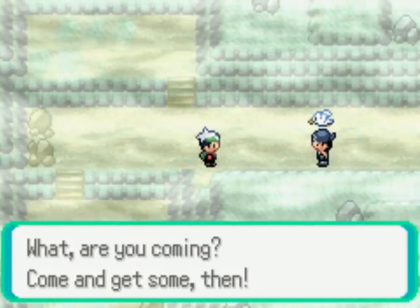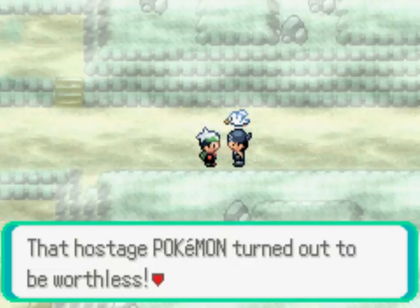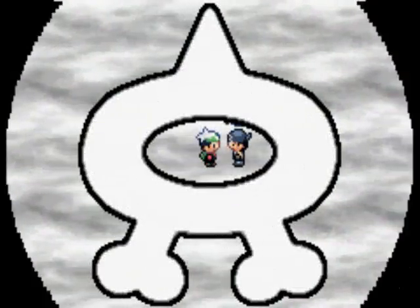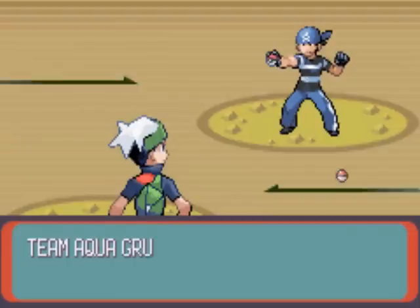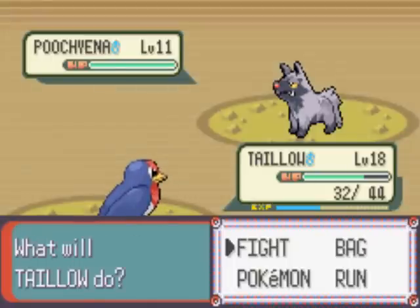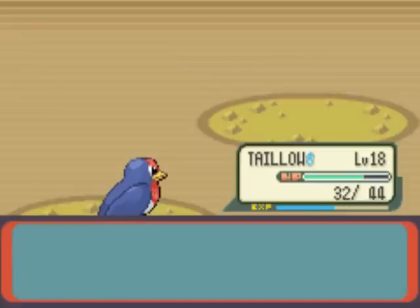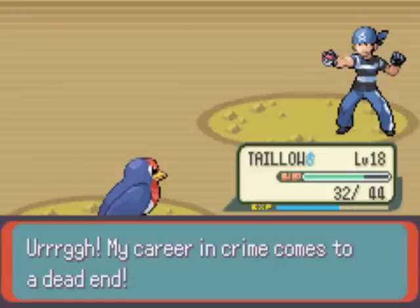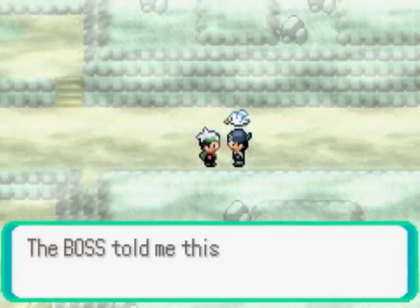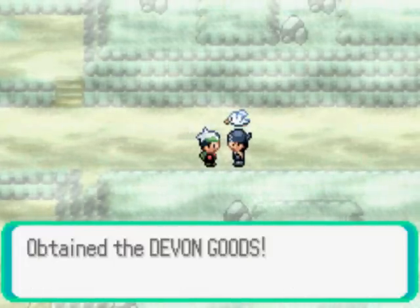Let's get down here and fight. The grunt says: 'That hostage Pokemon turned out to be worthless. I made a getaway into this tunnel to nowhere.' I want to battle you — I'm getting that Pokemon back for that old man because I'm a goody two-shoes. Team Aqua Grunt sends out Poochyena. Go, Taillow! One Wing Attack should floor this thing — Poochyena's defenses are garbage. Poochyena fainted! 'My career in crime comes to a dead end.' The grunt drops the Devon Goods — take them back. Yay, we got the Devon Goods!